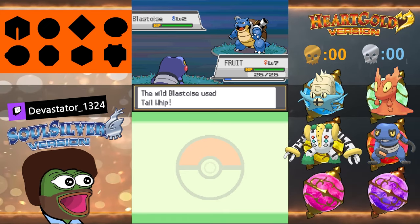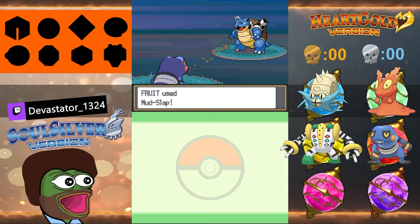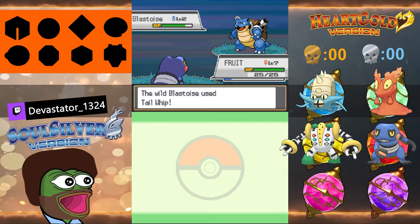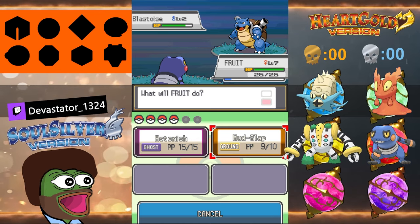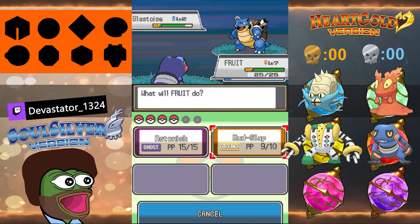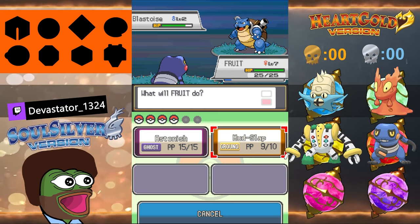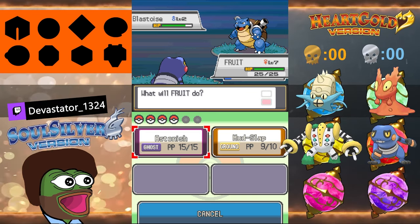There's one other thing you can change for a Nuzlocke called set mode versus switch mode. When you kill someone with multiple Pokémon in their party, it says they're about to send out a new one and asks if you'd like to switch. The common rule of thumb is to put it on set mode, which means they'll throw their Pokémon out before you even get the chance to switch. That makes it harder because you can't preemptively decide, 'oh they're going to throw out a fire type, let me get my water type in.'